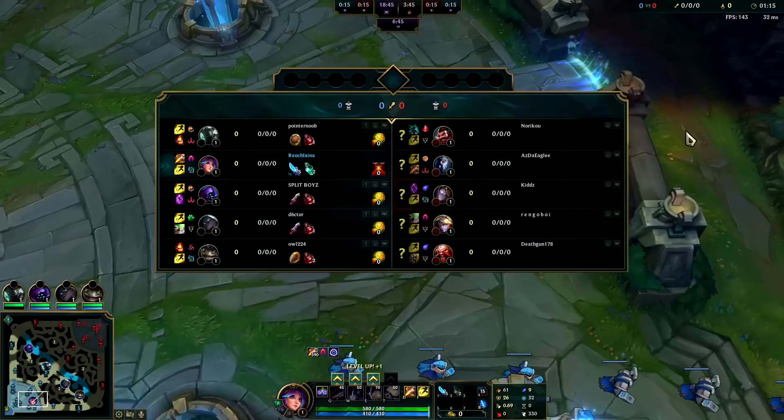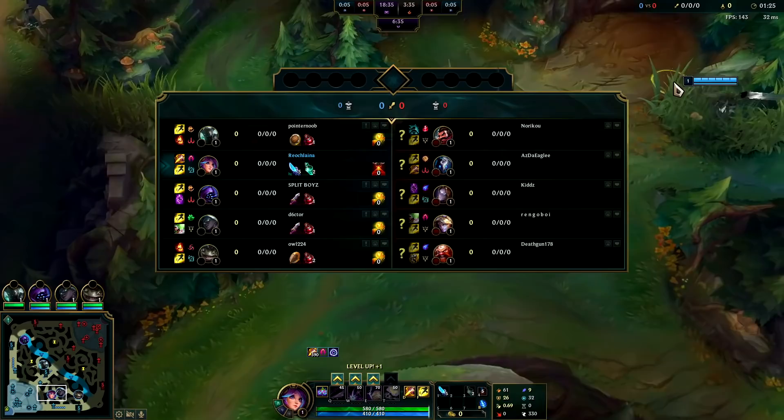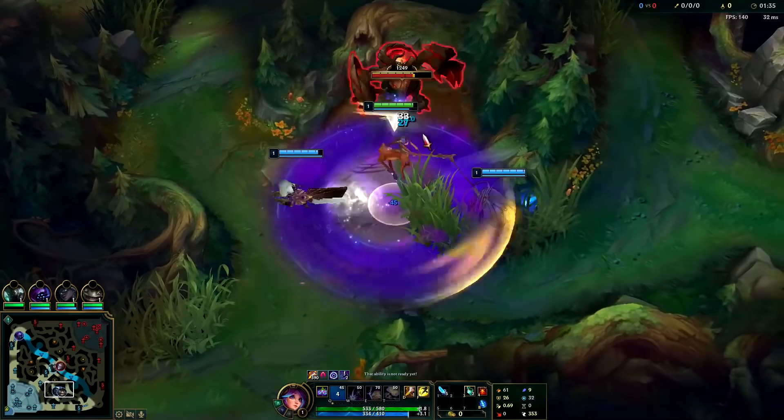Riftmaker is okay against a full tank team — if they have two or more huge tanks like Rammus and Sion, it can be really strong. Double burn Lilia was getting Sorcerer's Shoes, or potentially Merc Treads or Plated Steelcaps. They have triple AD, so you don't typically want to take Red Buff and Raptors at the same time on Lilia anymore.